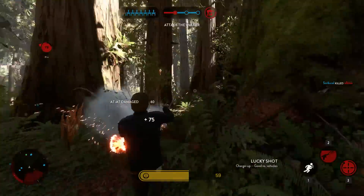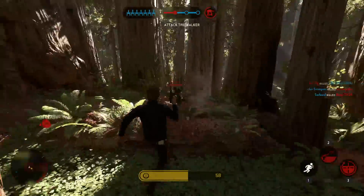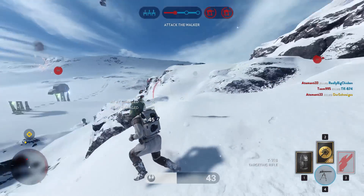The belly of the AT-AT that looks a little bit like a tube is the weak spot, and if you hit it you will do double damage, so it's important to make use of it. If you're shooting at the AT-AT from the front you can still hit the weak spot by aiming at this specific spot.